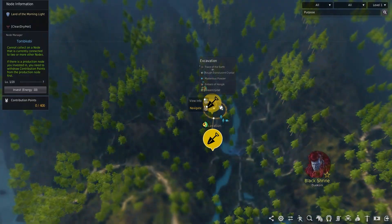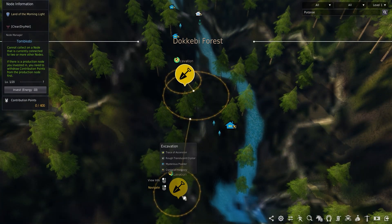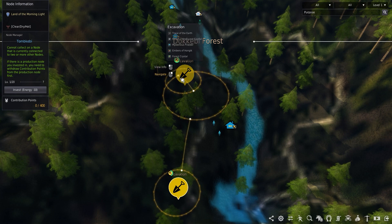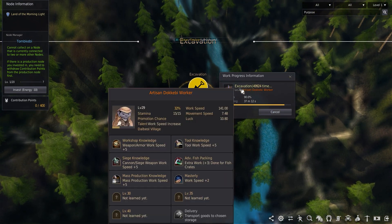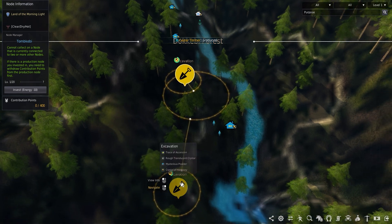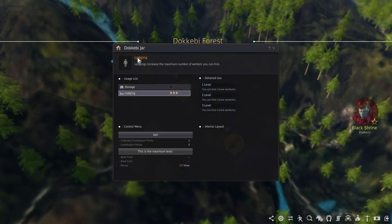Moving up the line, we have the Dokibi Forest — a clear and obvious choice above all other nodes on the island. Not only can you send workers to gather for the Ember of Hunguk and the Forest Crystal, but the Crystal of Harmony also has a chance of being gathered from the other gatherer node. I have an artisan Dokibi worker trying for the Forest Crystal and a professional trying for the Harmony Crystal, both from Dalbo Village.